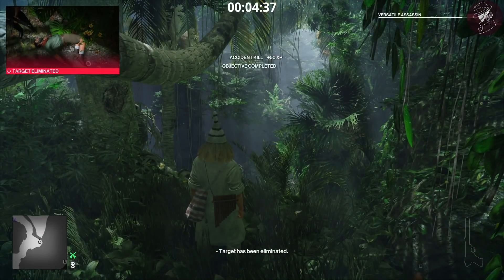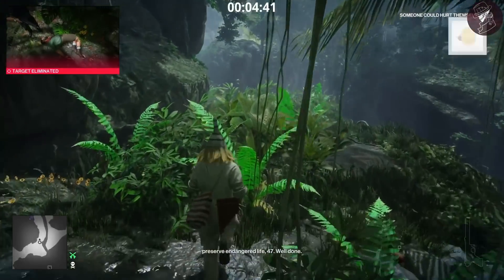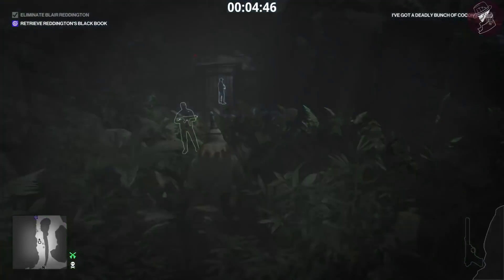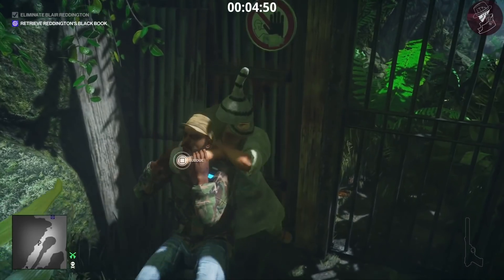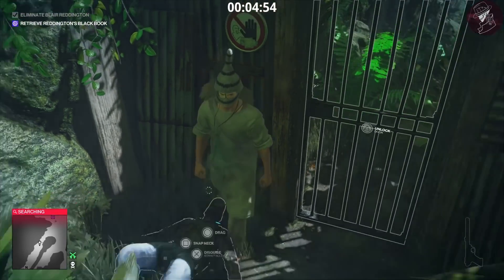There we go! You'll also get the Versatile Assassin challenge and the 'Someone Could Hurt Themselves' challenge, which is part of the Versatile Assassin. The main challenge we've got is 'I've Got a Deadly Bunch of Coconuts' and that is the challenge completed. Let's move on to the Authentic Spa Day challenge.